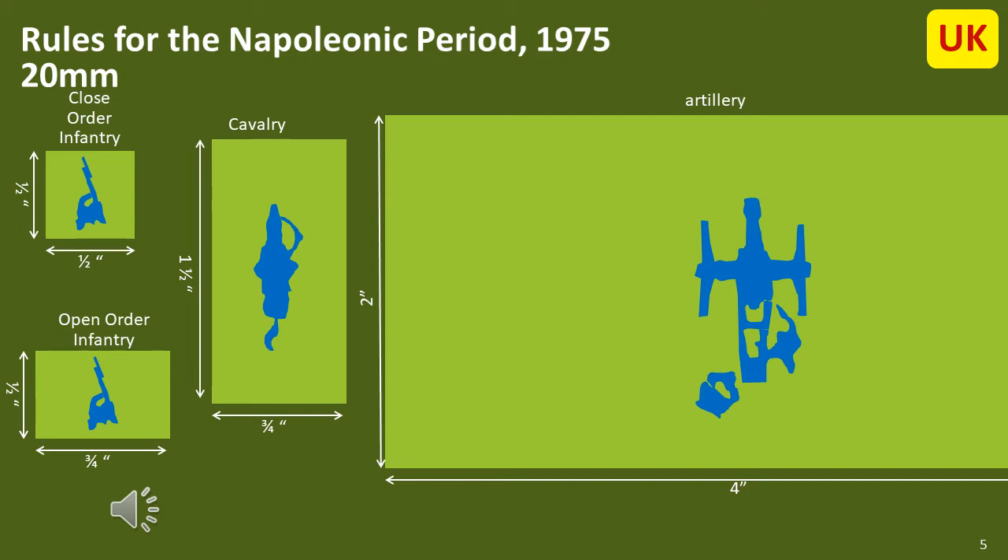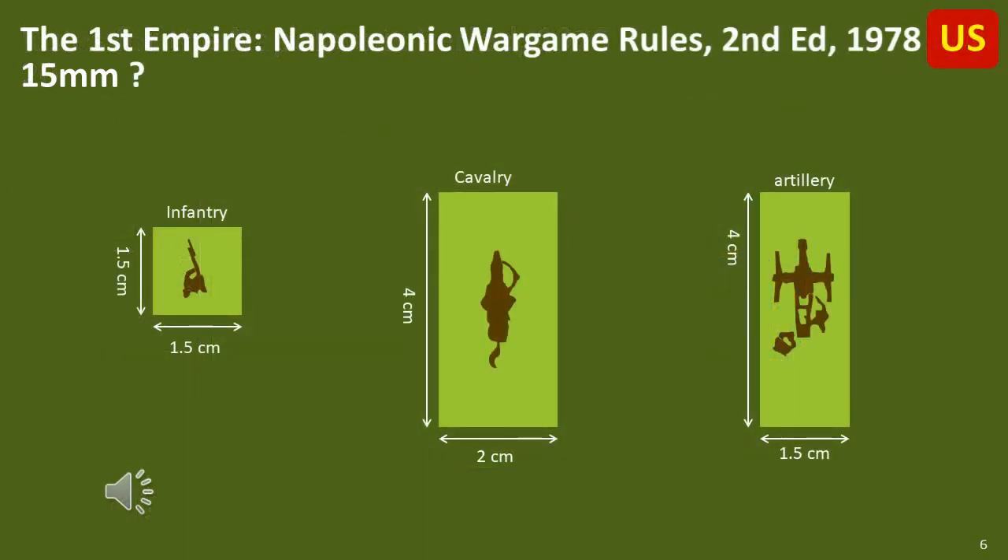When the TTG rules came out, initially for a competition and then later in published form, they used the older 20mm basing scheme. The 20mm really refers to Airfix figures, which is why that was popular before. Once again, there were no real concept of elements in these rules, although figures were grouped together to form units. I found the artillery base rather large considering only one gun was placed on the base. The earliest US rules I could find also used the basing system based on figures rather than elements, and the basing seems rather small for 25mm, so I assume the sizes are for 15mm or possibly 20mm Airfix figures.